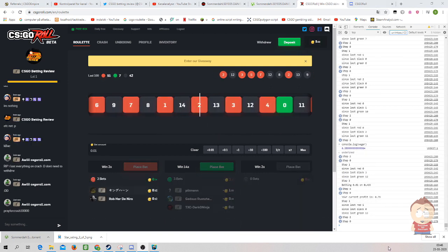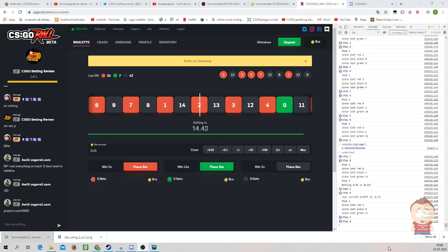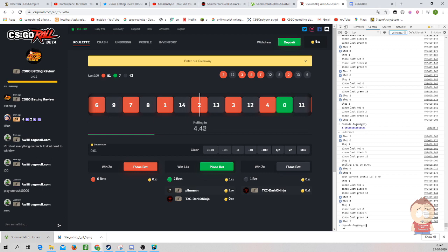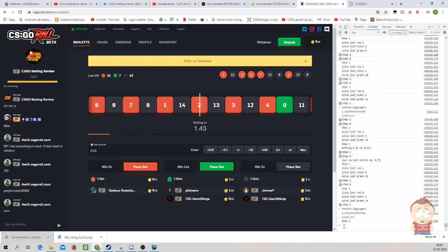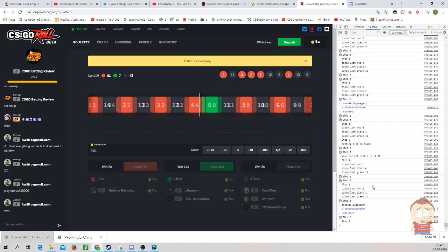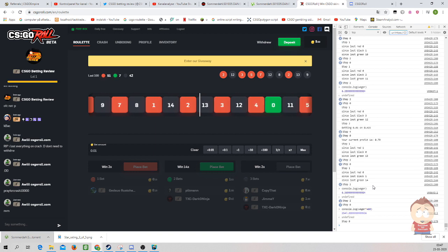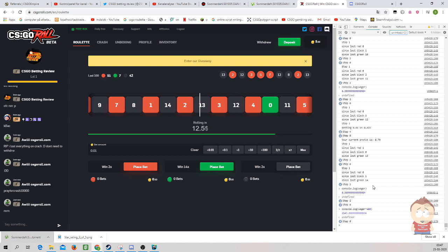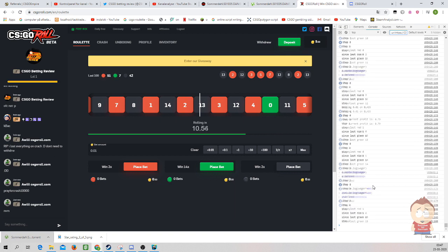So guys, the bot has now run for almost 3 hours. As you can see, we have made about $1 of profit. It has not been closed or reset. It will have wagered $6.36 of coins, and it has gained me 2,548 experience. So I would say it's ready for you guys to try it out.